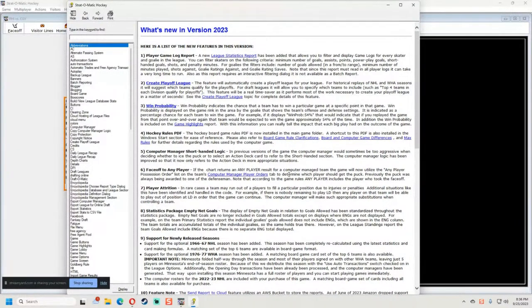The first thing is the player game log report has been added, allowing you to filter and display game logs for every skater and goalie in the league. So if you're into stats, you can go into a stat report and filter and display the different game logs, which is kind of neat.